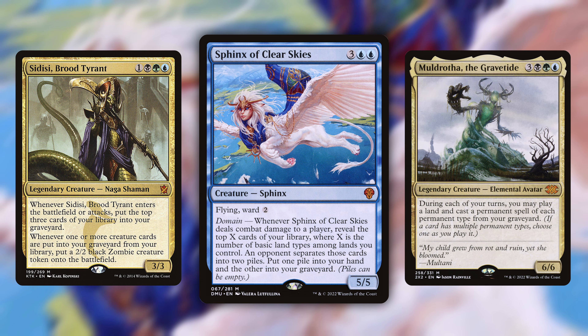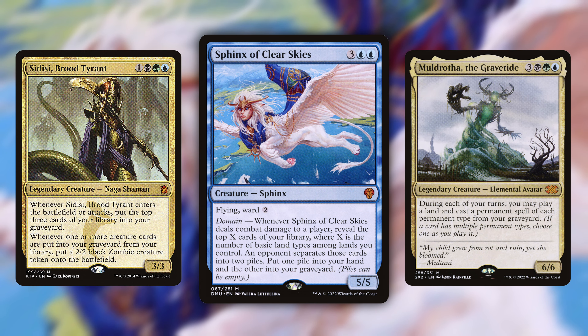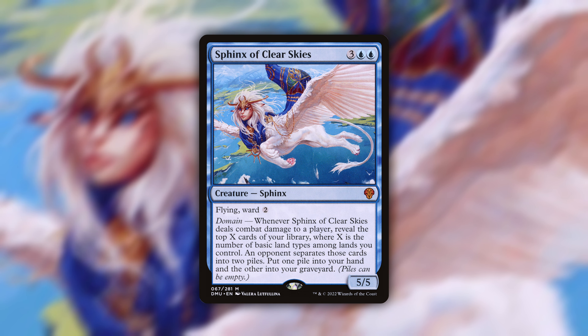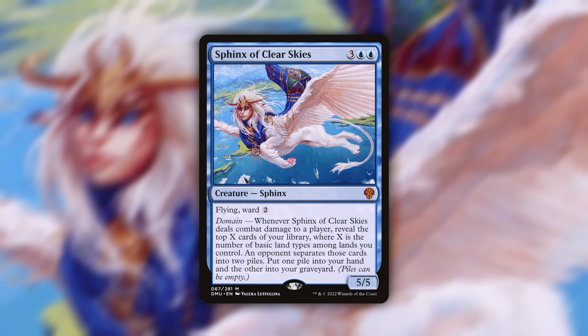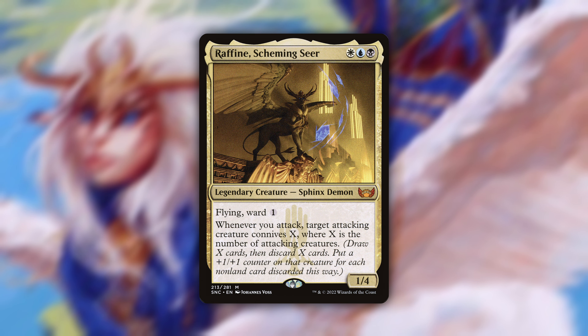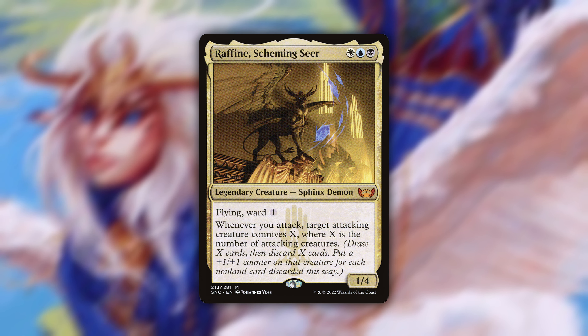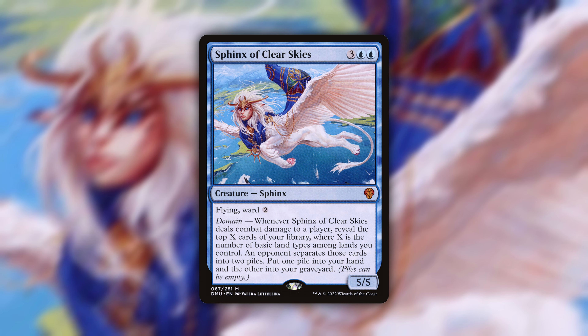I really like this guy in something like Sidisi or Muldrotha — some kind of graveyard-based list — because you'll be hitting three cards off the top since you'll have three basic land types. I know it's tempting to go five color, but I don't think this really works in a five color list. I could also see this being really good in Raffine, Scheming Seer, because her whole thing is just being a flying evasive creature that fills your graveyard. A match made in heaven there.